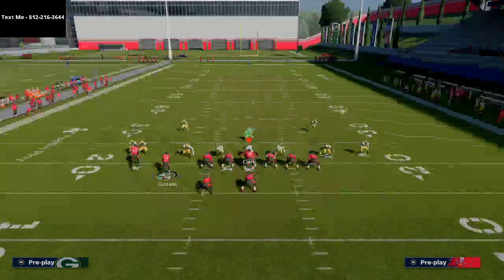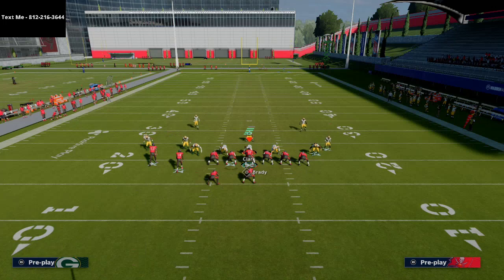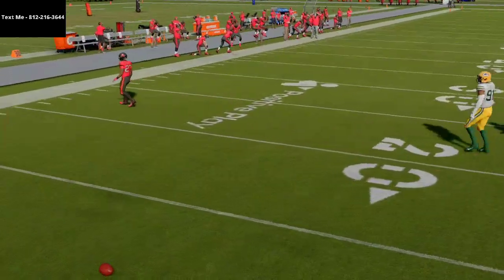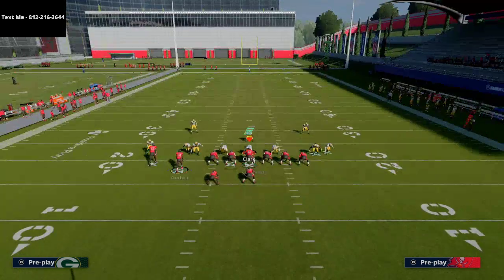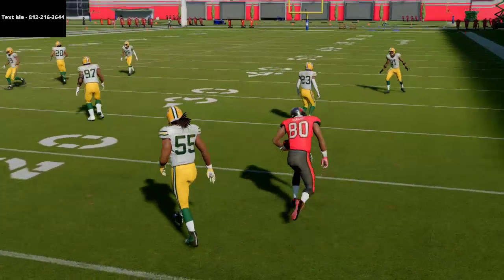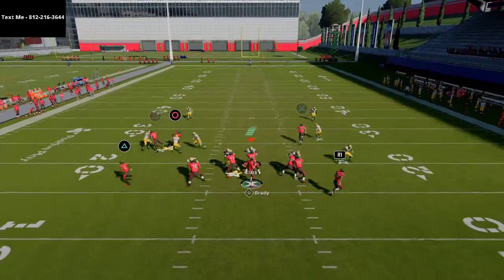One thing you'll notice is Godwin is never going to get pressed in this formation because he really can't get pressed — he runs free. Against man bump, you can play some motion battles. If you have this basic front, you can often get that ball out to the tailback on the twin side. If you use motion snaps, notice they do have man coverage on the tailback — so the tailbacks can be somewhat eliminated, but wheeling the back through the backfield can actually cause a man switch.